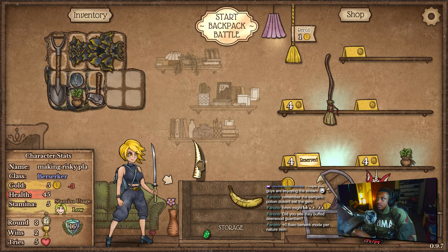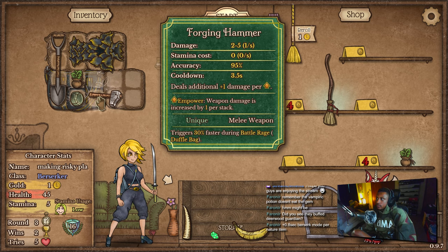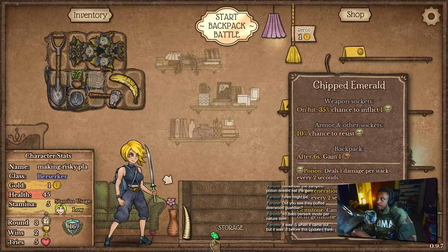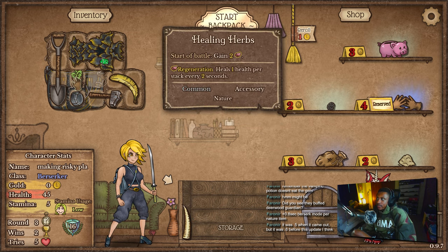I can buy both of these — probably not gonna be able to use both of them, but I can buy both of them. I guess we'll go with a chance to resist. There goes my claws of attack — that's very nice.